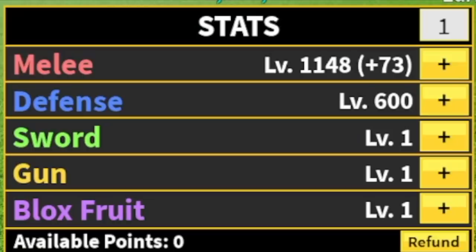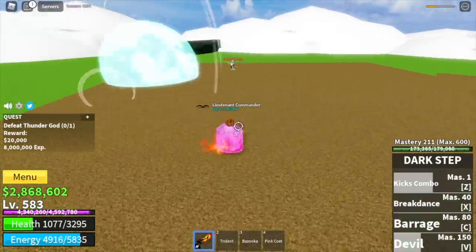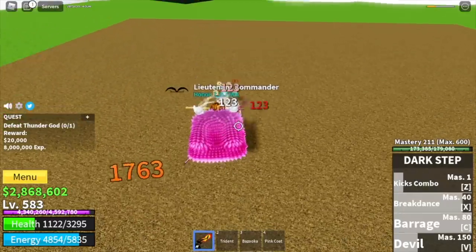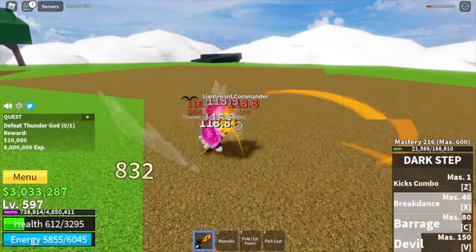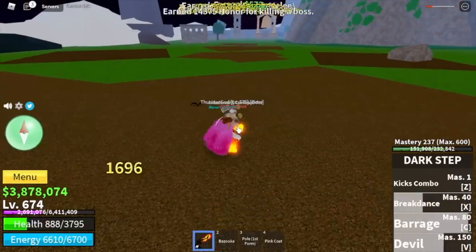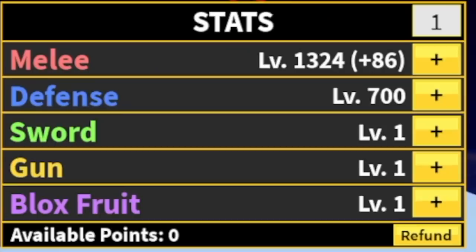Stat check: melee 1148, defense 600. Next boss is the Thunder God. My level is 583 — I prefer grinding at the Whisper because it's near the spawn point and I always do server hop. But in terms of level, you should be grinding here. The goal is to reach level 675. Stat check: melee 1224, defense 700.